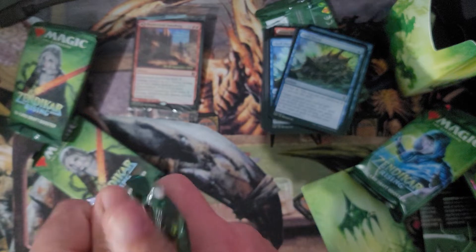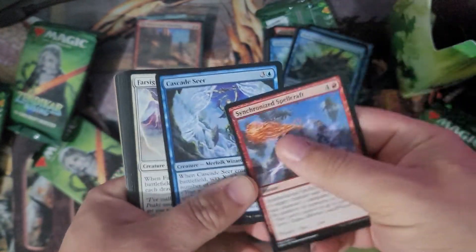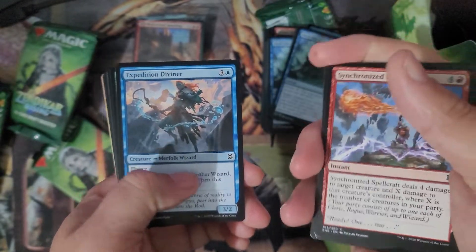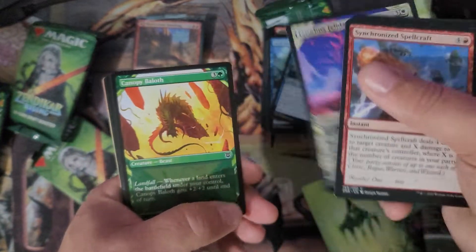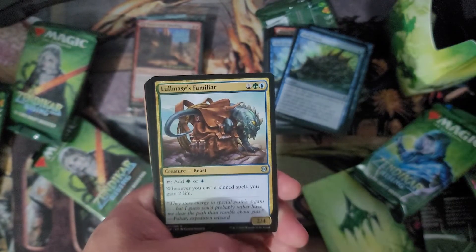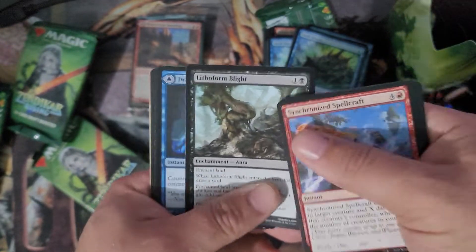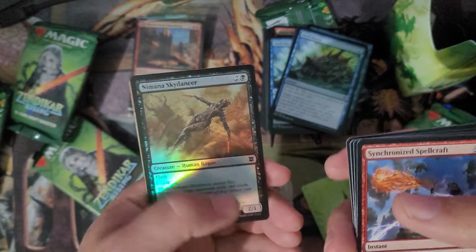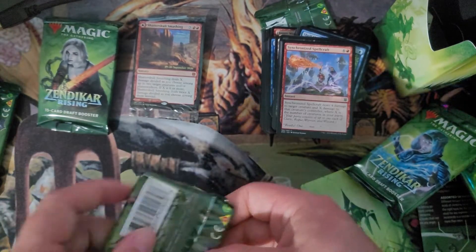Pack five: Synchronized Spellcraft, Cascade Seer, Farsight Adept, Dauntless Survivor, Blood Price. Expedition Diviner — this is a Zendikon, full art or alternate art. Prowling Phylodar. Canopy Baloth. Low Mage is Familiar — whenever you cast a kicked spell gain two life, and it's a mana dork. Lithiform Blight, very fun card. Jawari Disruption. Crawling Barrens is our rare land — second time we got this card. Foil Nemana Sky Dancer and a full art swamp with our placeholder card.